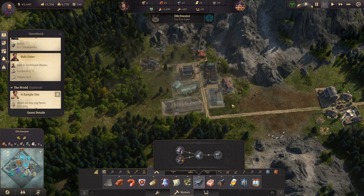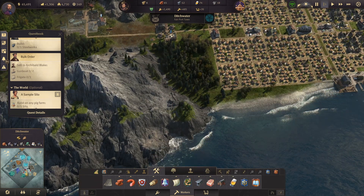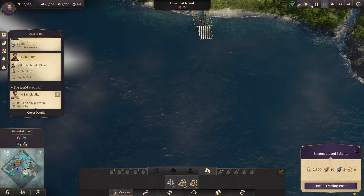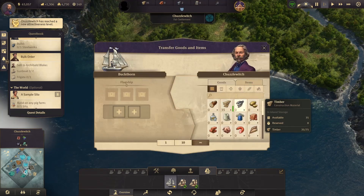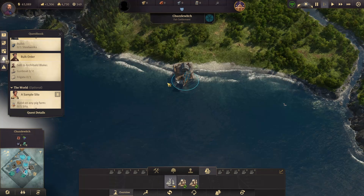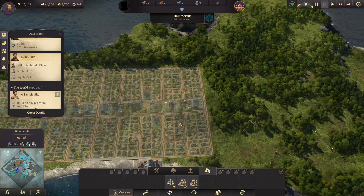We can't build yet because we don't have timber — we'll wait a moment. Taking this island is important, done. The city has grown more beautiful. I'm not going to develop this new island right now — let's send the ship over to where I definitely do want to develop.